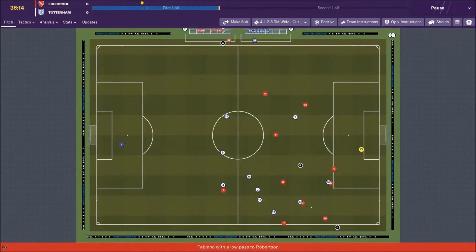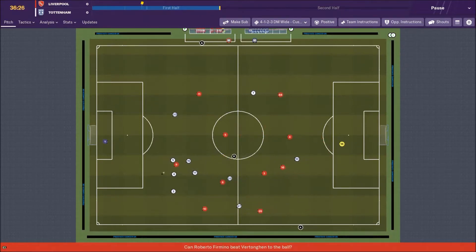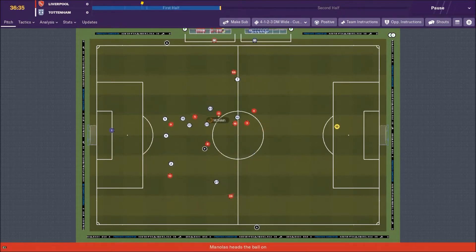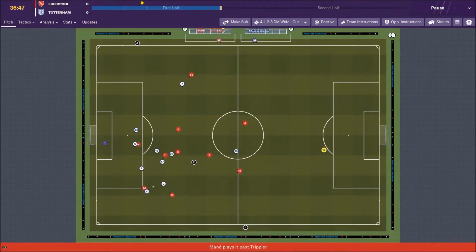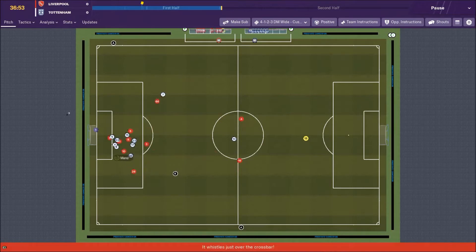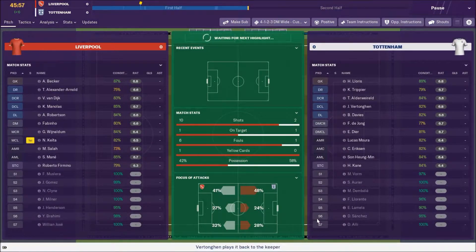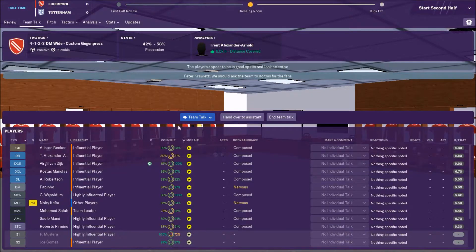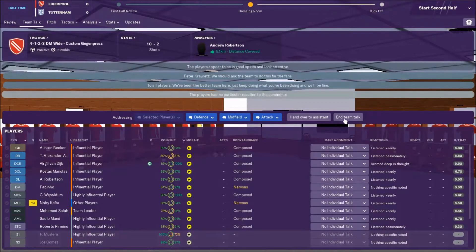Fabinho drives forward — Wijnaldum curls one and Lloris pushes it wide. Robertson, Firmino, Mane combining but we just couldn't find anything at the end. We've carved out some good chances in the first half, we just need that golden opportunity. Nil-nil at half-time. A point wouldn't be a disaster but it's a home game — we kind of need to win to put down a marker.